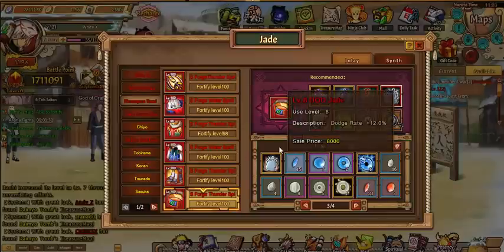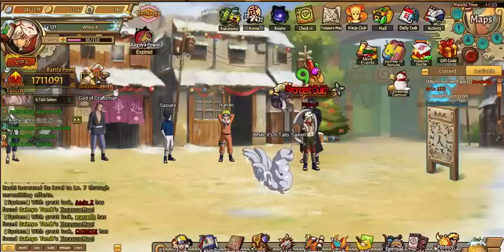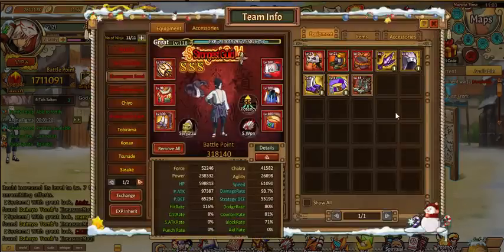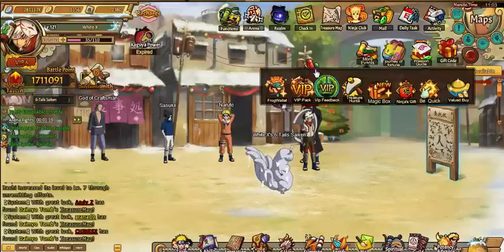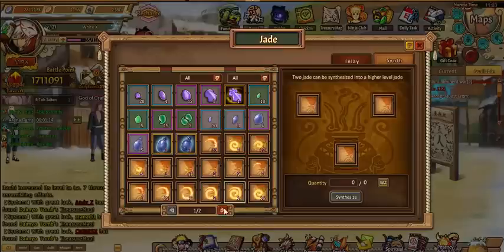I have all eight dodge jades. For me to have 90% I think I need at least three nines so I can have a ten and a nine to easily get it. Sasuke is now at 80% dodge — pretty decent. Now let's come over here and do the block jades.